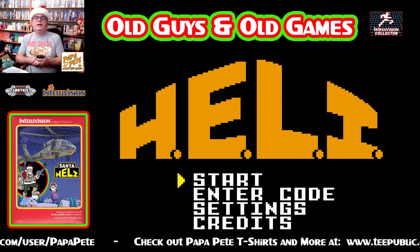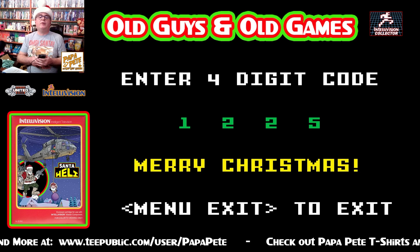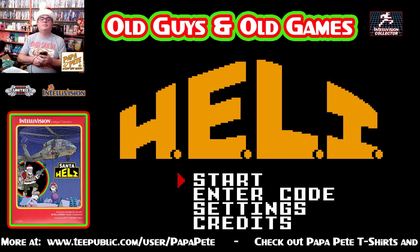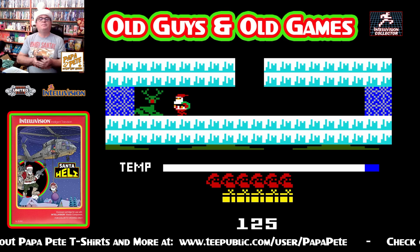Okay, here we are. There's the Heli screen. I'm going to go right in and put the code in so you can see what it is. We'll go 1, 2, 2, 5. Merry Christmas! There it is, right there. So we got the Santa code in, and I love the music and I love the gameplay. The gameplay is pretty much the same — just the graphics are different, and of course the music is wonderful. So let's play a little bit of Santa Heli! And start.